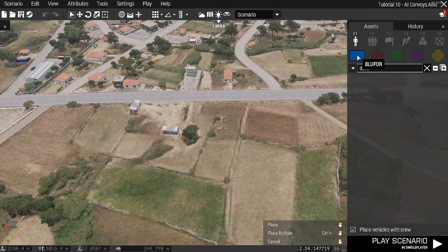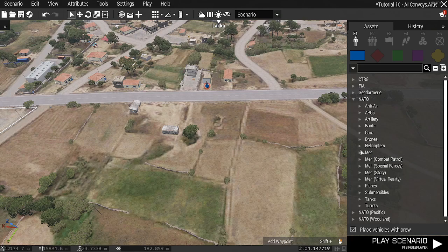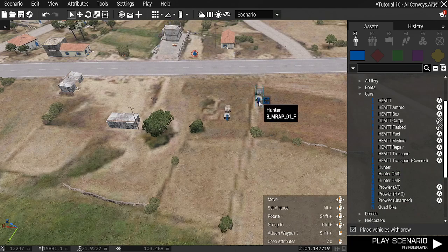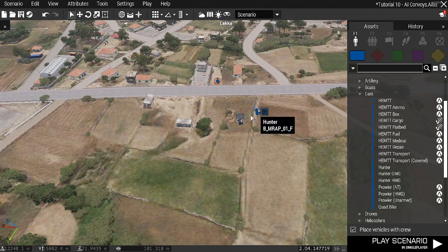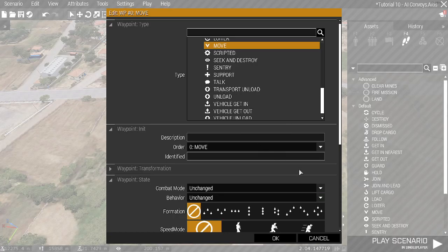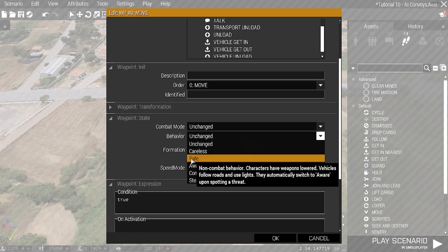The first thing I'm going to do is place down a player — just for me to have a view — and I'm going to place down two hunters, placing them towards the road. Then I'll go F4, waypoints, get move, take it onto the road, and set the convoy to a wide column. I'm going to set them to a limited speed to drive normally and set their behavior to safe.